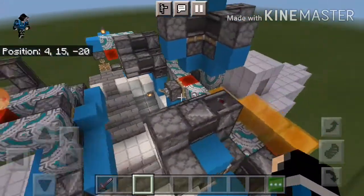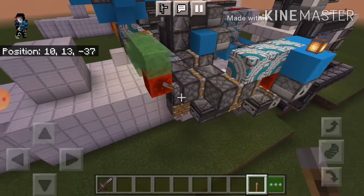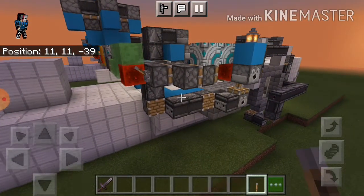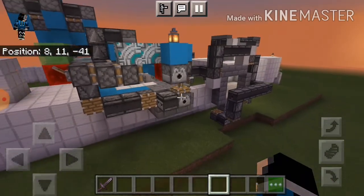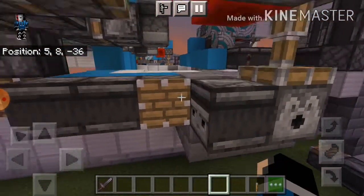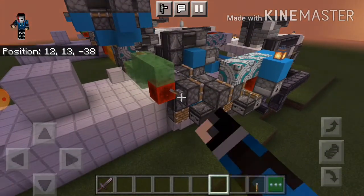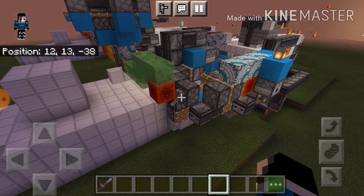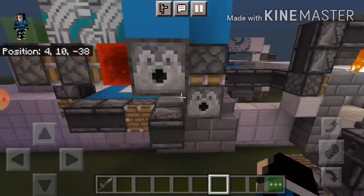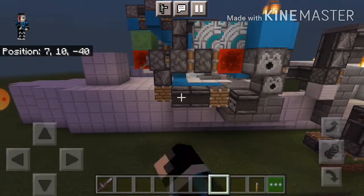I'm going to show you one side first using the schematic version. If I fire this one, you can pay attention to this dispenser here that's been hooked up by this observer block and this arm and this piston here. It basically pulls up the dispenser, and this one is triggered by this piston here because of this observer block chain.